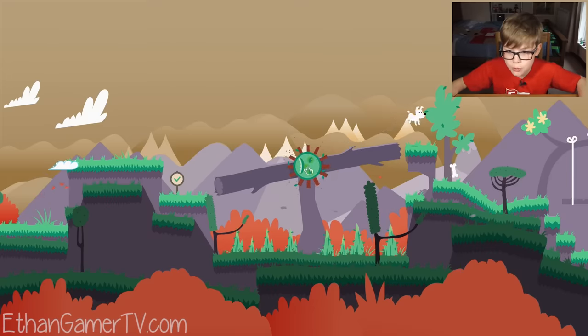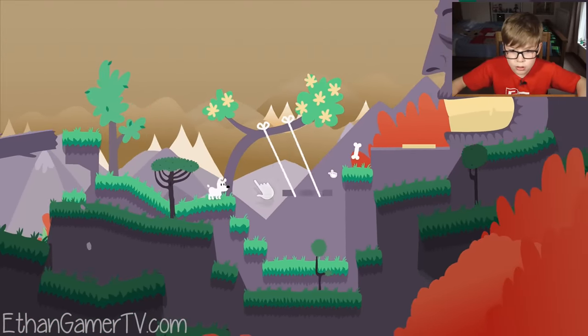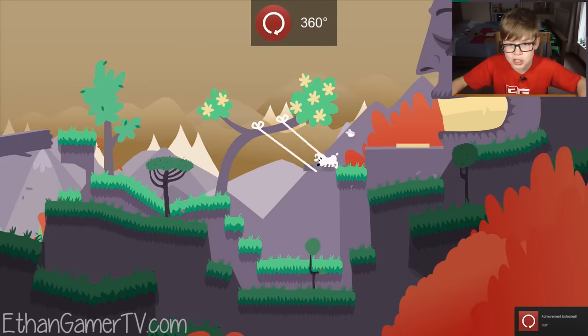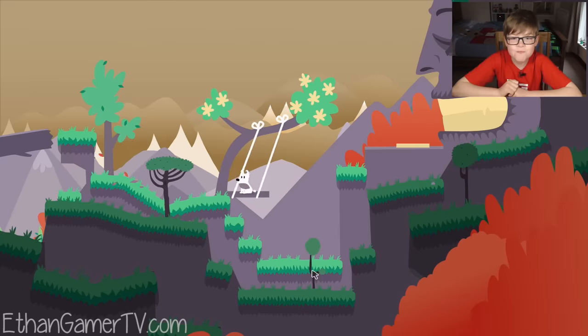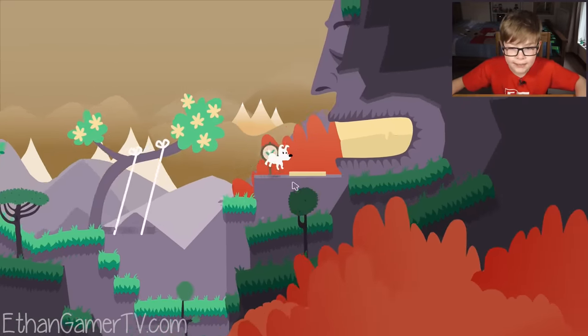There we go! Jump! Get the bone! Oh, it's a swing - it is a swing! That is awesome! Whee! Whoa! He can go so high! 360! Oh, that is incredible! Whee! Oh my gosh, he's going so fast! And he's just sitting there, just being a good boy! He's the cutest dog ever!